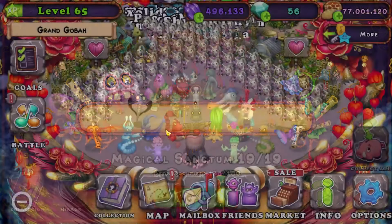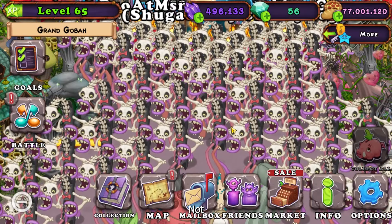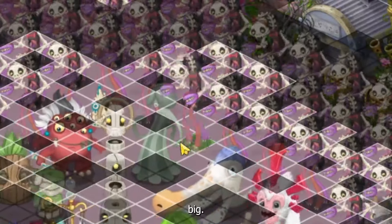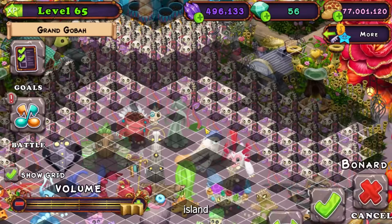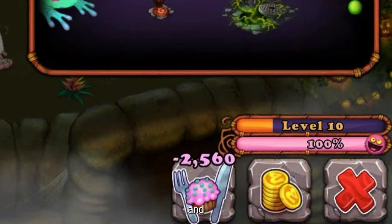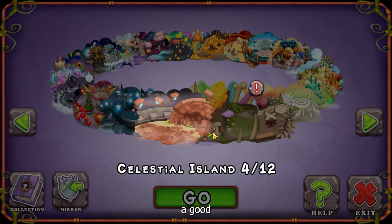Here's how you can maximize the amount of shards you get. One way to get a lot of shards is to make a Zinth farm — I have a separate video covering everything you'd need to know about that. The way you should be getting most of your shards is from Magical Sanctum and Ethereal Island. All monsters on both of these islands give you shards, so if you want to maximize your shard production, focus on these two islands.